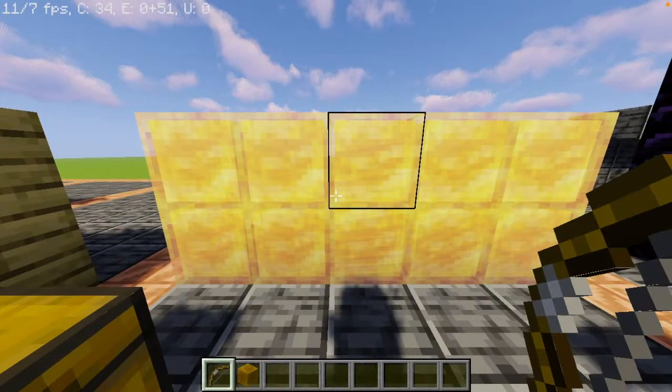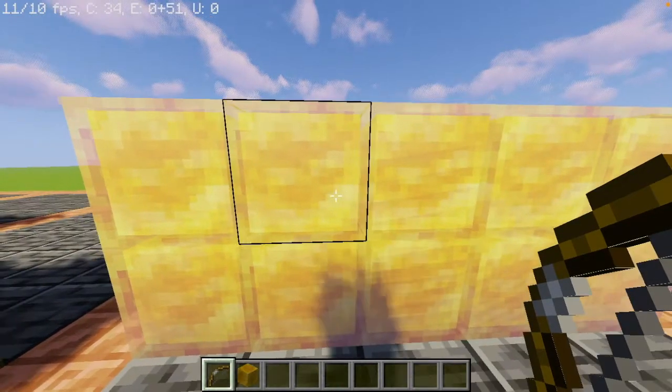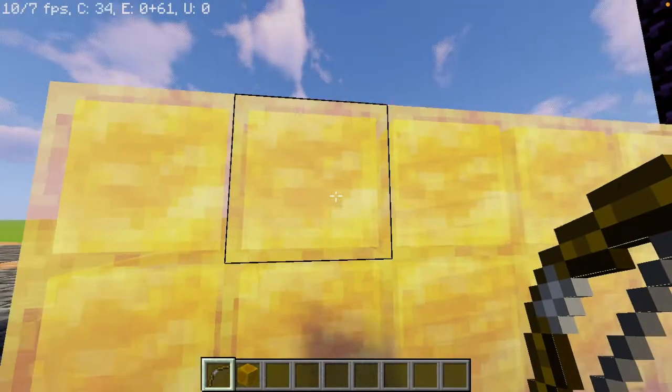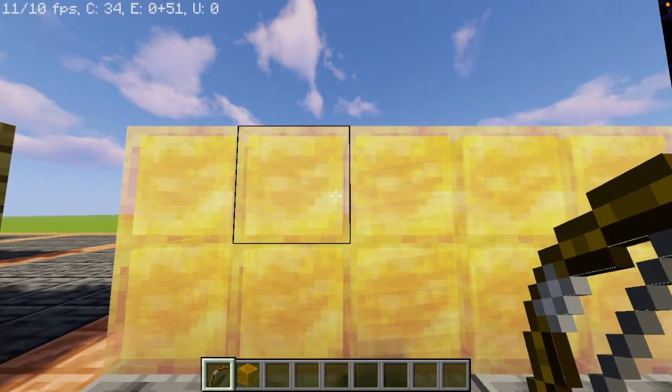Alright, so basically the first hack is, if you know something about Minecraft, you would know that honey blocks aren't full blocks. They have one pixel missing from a regular block.